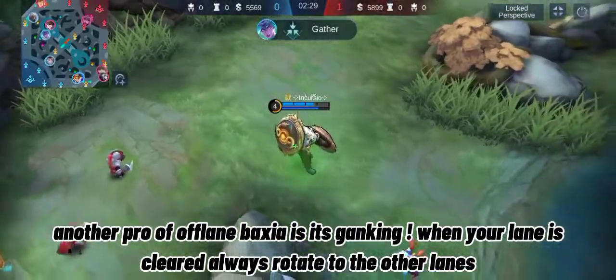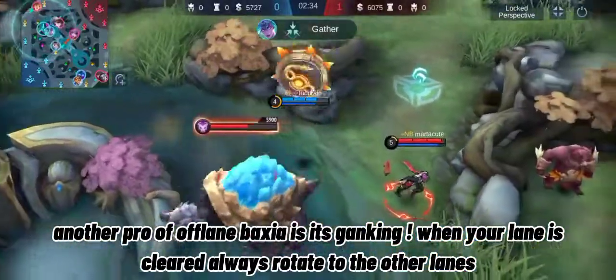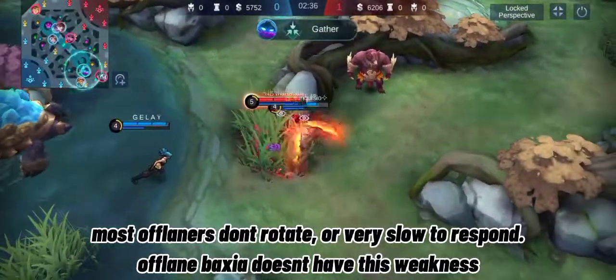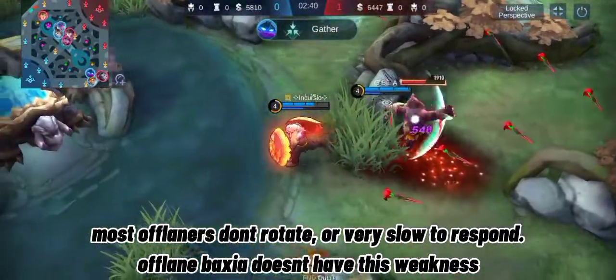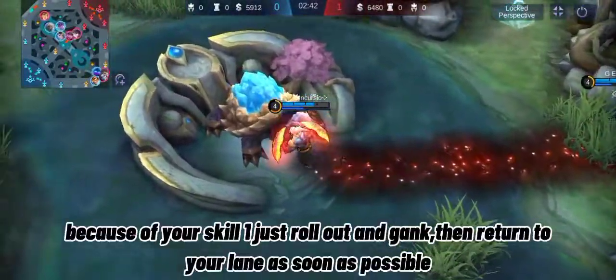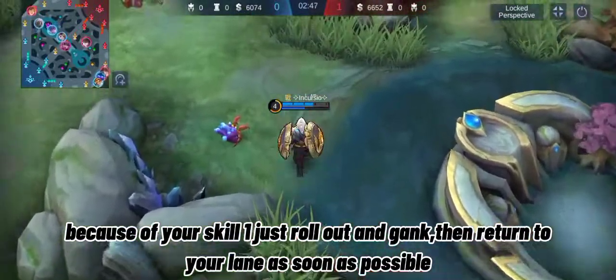Another pro of offlane Baxia is its ganking. When your lane is cleared, always rotate to the other lanes. Most offlaners don't rotate or are very slow to respond — offlane Baxia doesn't have this weakness. Because of Skill 1, just roll out and gank, then return to your lane as soon as possible.